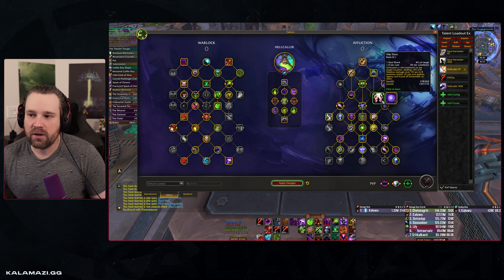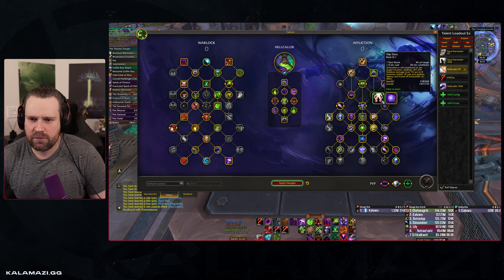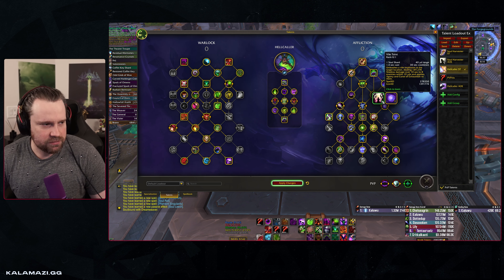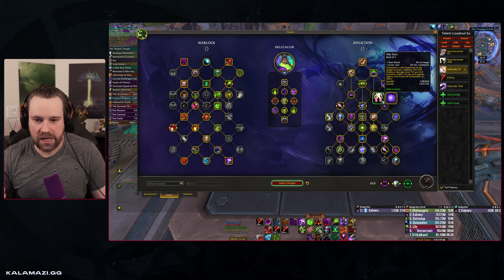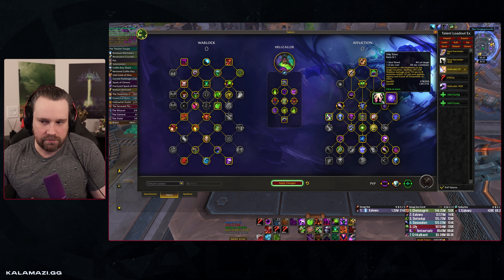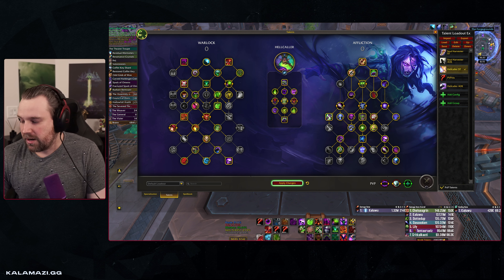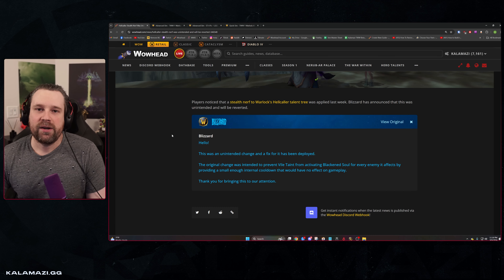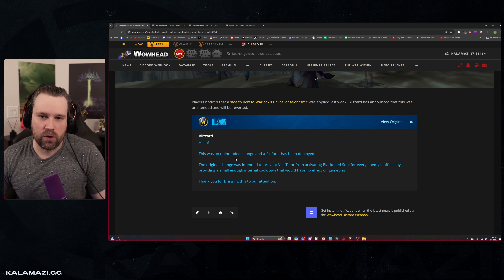I'm assuming they're referencing that battle taint costs a shard and applies a dot to enemies it hits, and if you're hitting five targets, black and soul checks for the stack effect on all of them. They may not deal damage at the exact same millisecond, so there's some potential for weirdness with vital taint and black and soul. TL;DR: it's been reverted back to a 0.5 internal cooldown on black and soul, so you won't encounter that weird stacking ICD anymore. Good change, thankfully.